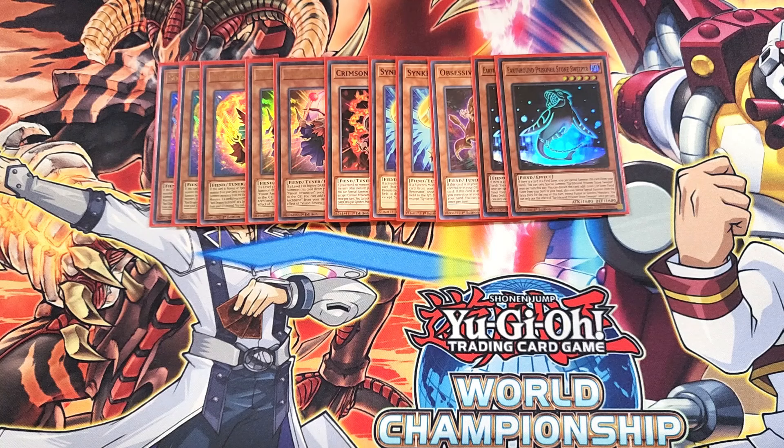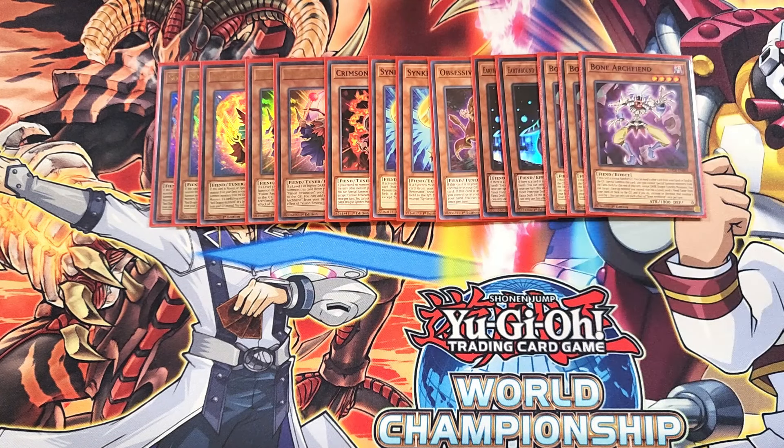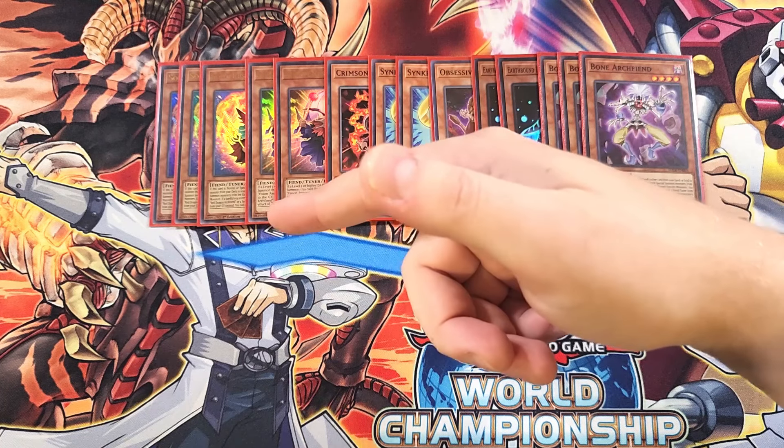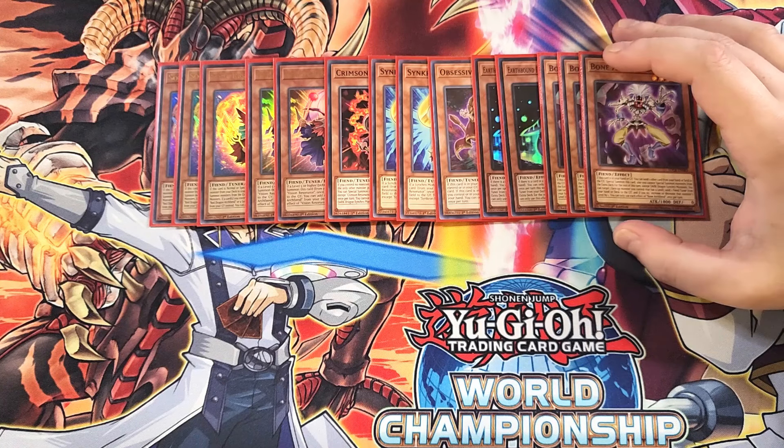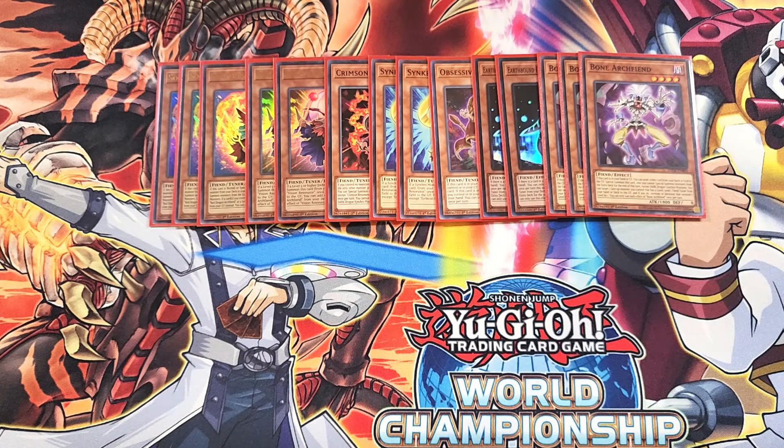We then play three copies of Bone Archfiend. Bone Archfiend is definitely a three-of, and this card is amazing to search off your copy of Soul Resonator. If this card is in your hand or graveyard, you can send one other card from your hand or field to the graveyard to special summon it. This card also lets you target a face-up monster you control with a level, send a fiend tuner from your hand or deck to the graveyard, and increase or decrease that monster's level by one. So you get your Soul Resonator on the field, search Bone Archfiend, special summon it, and send Crimson Resonator to the graveyard to adjust the level for a Synchro play — now Crimson Resonator is in the graveyard ready to be brought back by Red Rising Dragon's effect for a full combo.